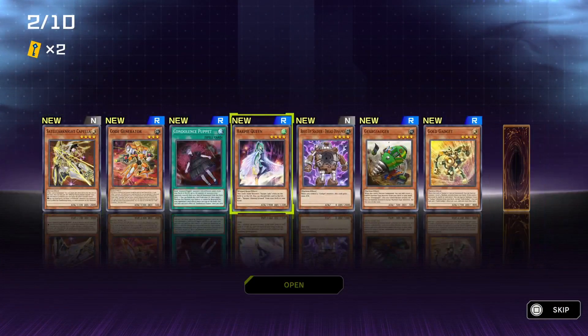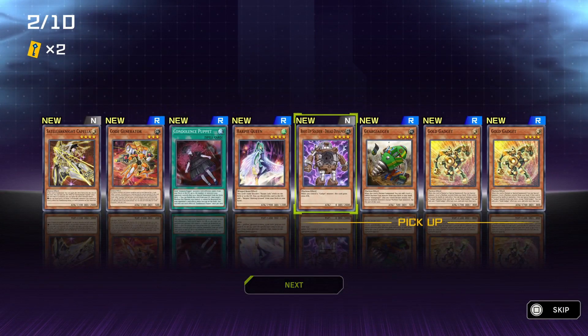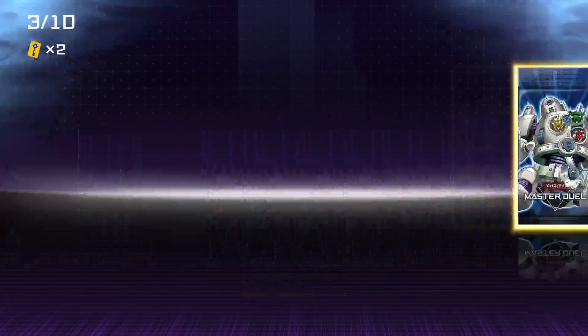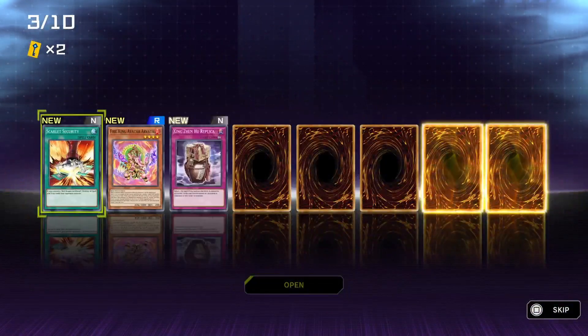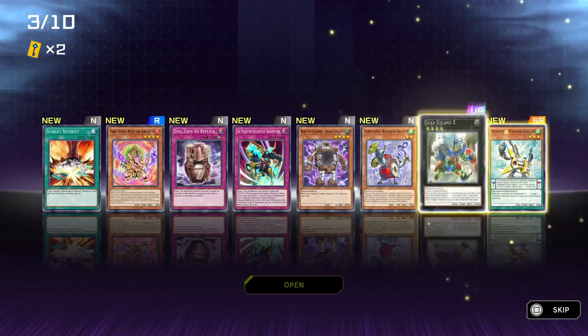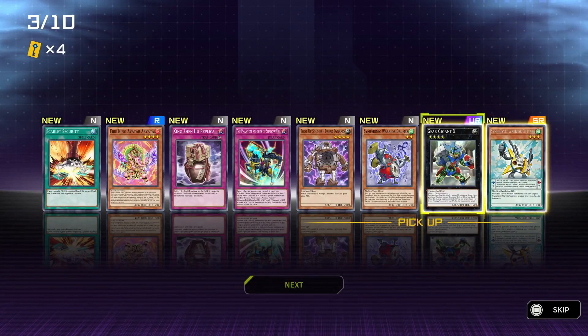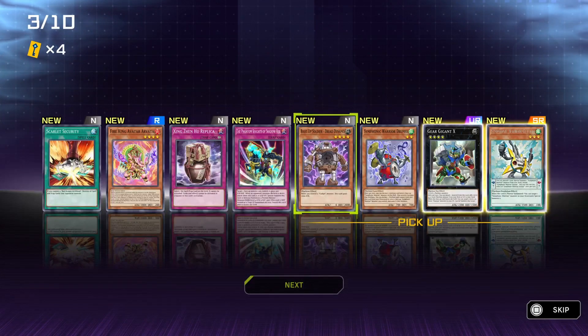Stellar Knight, Harpy Queen. I'll take a Harpy Queen. Condolence Puppet? That's creepy as hell, no thank you. Gold Gadget? There's a gold gadget? Why not, we'll take it. I was looking for red, green, and yellow, but I'll take a gold. Alright, we got two super rares here. One of them I could care less about. And gear — you know what, I know how to use it now, so I'll take a Gear Ginex, that could be good. Fire King Avatar — ew, I don't like those. They bully me. Boot up Soldier Dynamo.